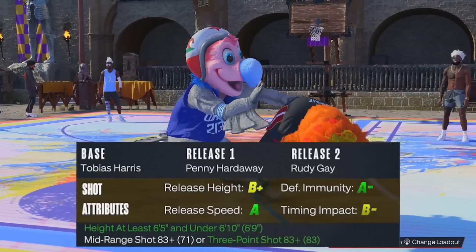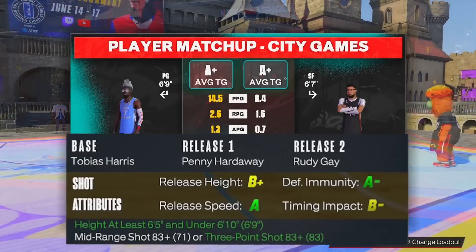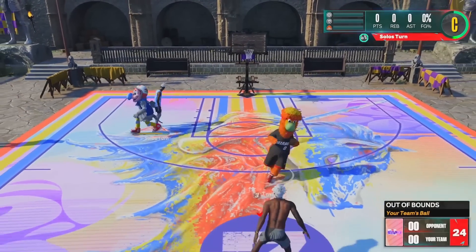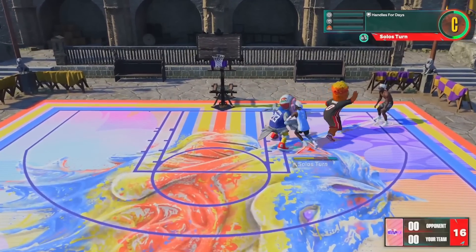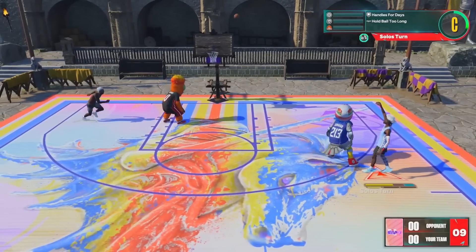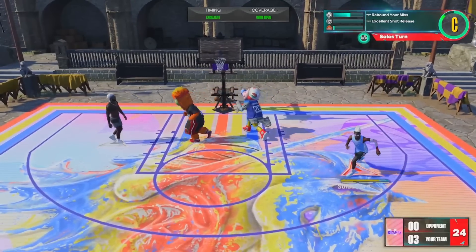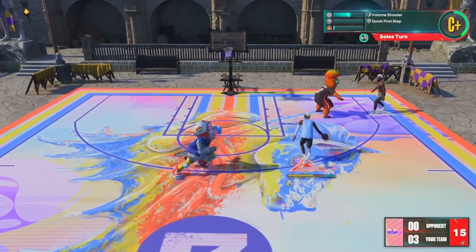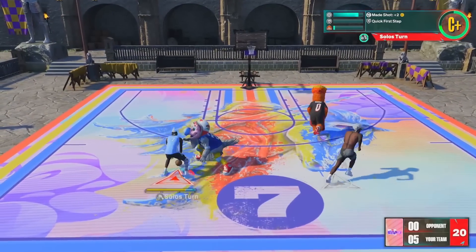Jumping into game number four: jump shot number four is base Tobias Harris, release one Penny Hardaway, release two Rudy Gay, 100% speed, 70-30 blending. Grinding uses it — I think he recommended it in his jump shot video. We're playing two mascots and they gave us the ball first. Is that a mistake? I mean, I've never heard of anybody using Tobias Harris base. I am not lying when I say that. We're stepping back — first shot missed, but we get our own rebound. My coach always used to tell me: follow your shot, get your own rebound. We get our first green of the game — we're up three to nothing.